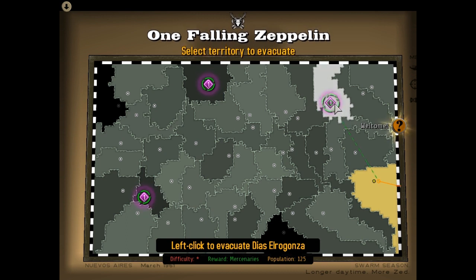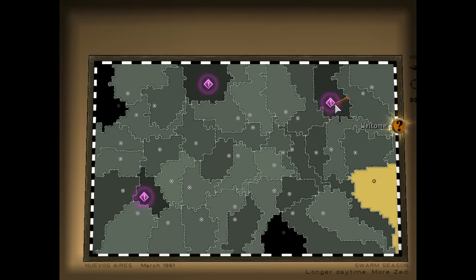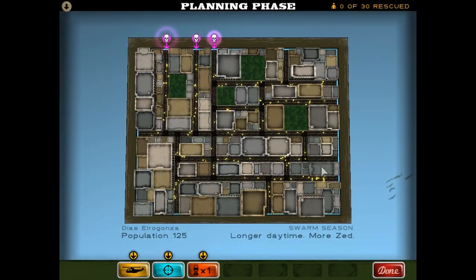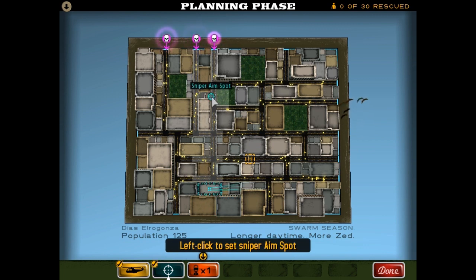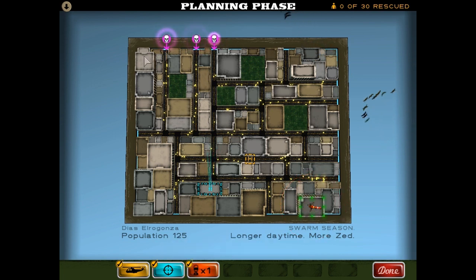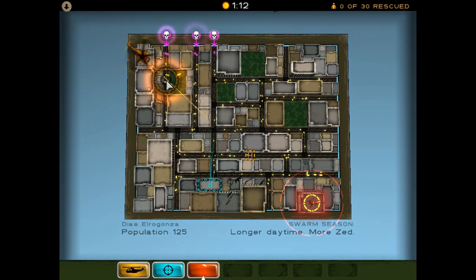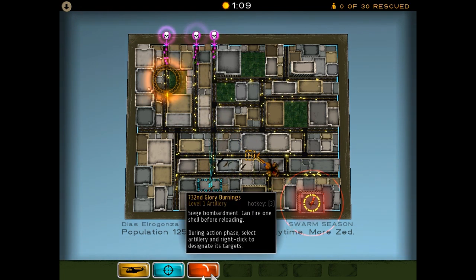Let's go for this one — Diaz Elroganza, population 125. Let's try to get them all — we might be able to, we've got snipers and artillery this time. Let's put the LZ there, get some snipers set up to look down here, and we want the artillery tucked away in the corner — it's got full map coverage so we'll put it there. Then we'll bombard this little street here, and we'll need snipers to take out these two approaches. Let's see how we do. Straight away, get some artillery down.